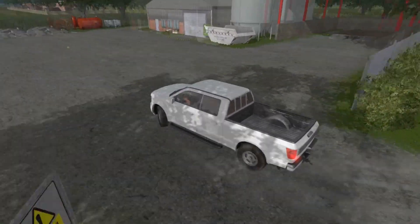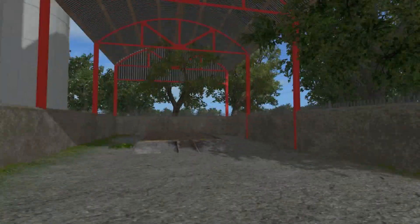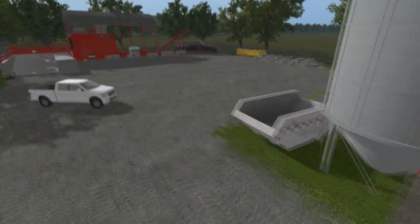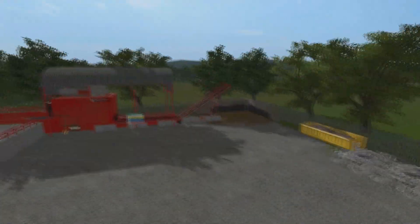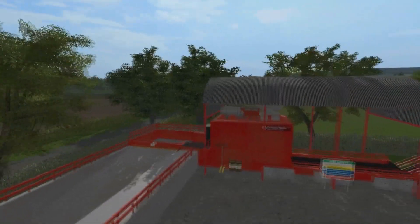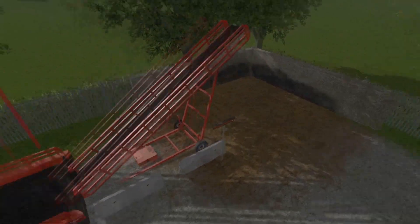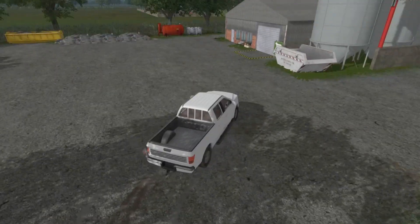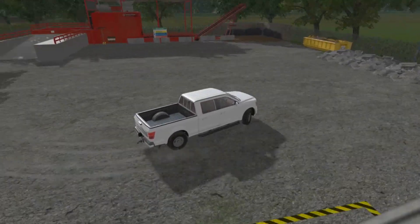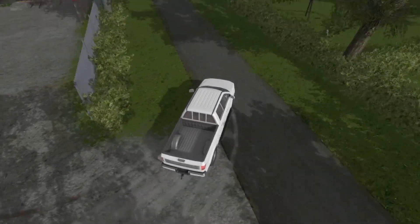I've got another sell point here and a sweet sow grain point. Added the Compost Master with the map, all fully integrated with the map and all fully working. You can add straw, grass, sugar beets, all that to the compost. The Compost Master turns it into fertiliser.